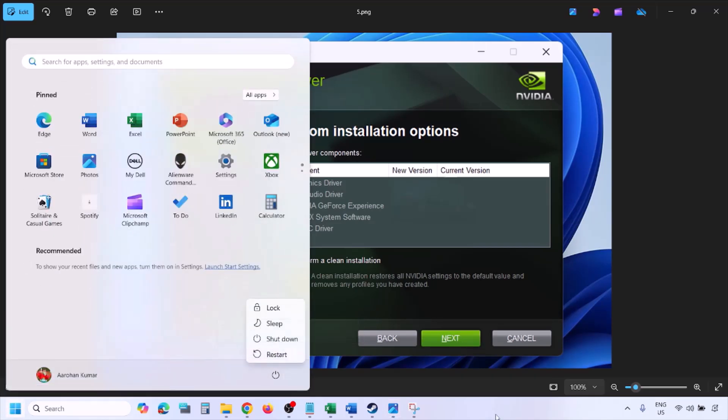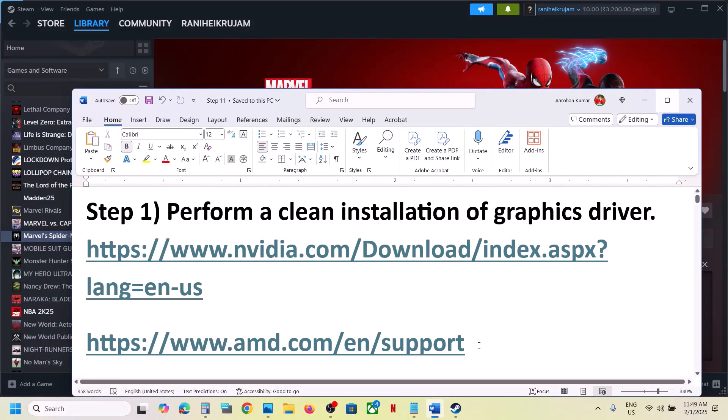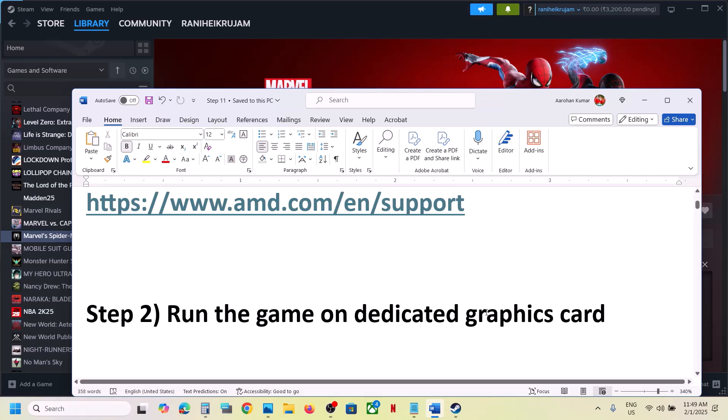Once the installation is complete, restart your computer, and after the system restart, launch the game. For AMD card users, go to the AMD website, first uninstall the current graphic card driver, restart your computer, then go to the AMD website, install the latest driver, restart your computer, and then launch the game.